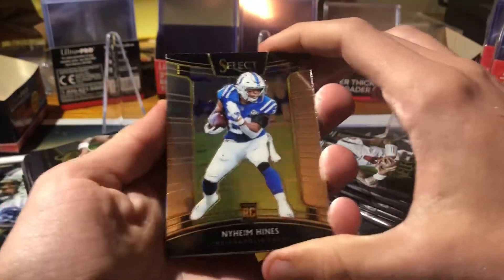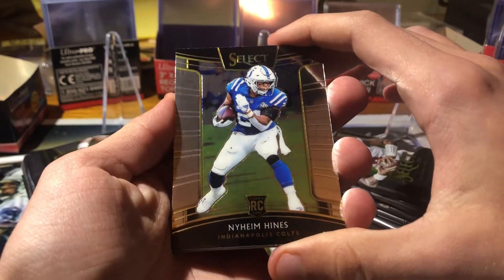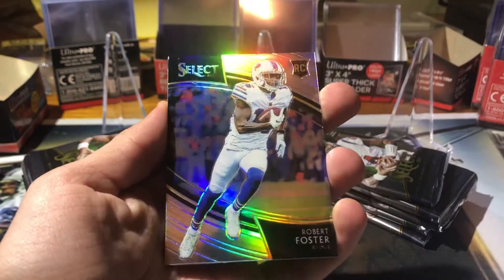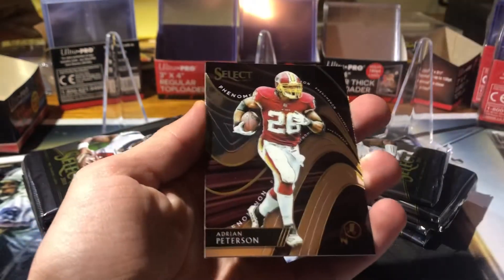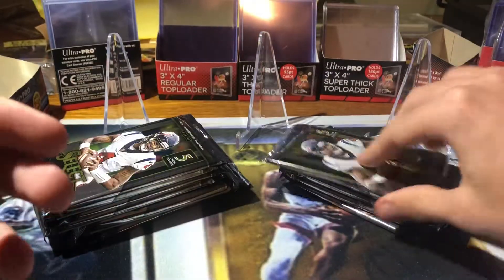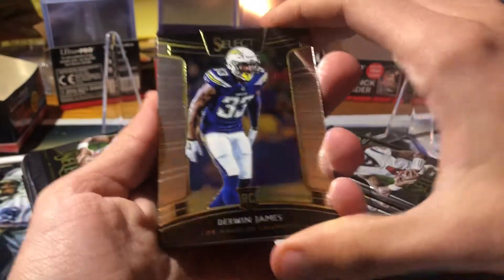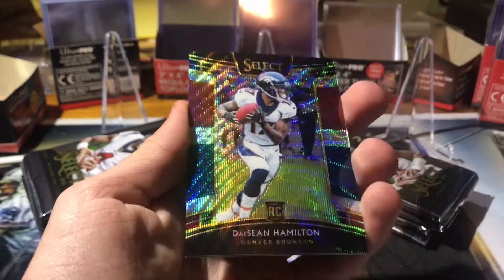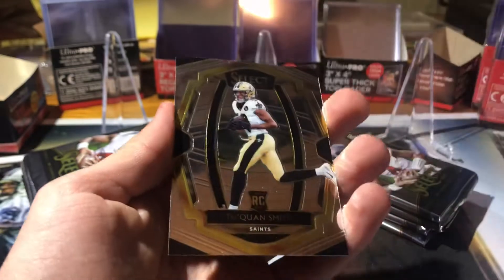Select Basketball should be coming out soon too, so I'll probably get a couple boxes of that. Alright, first pack: Naheem Hines, Jalen Ramsey, Robert Foster, Adrian Peterson, and Jared Goff. Second pack: Derwin James rookie, Calvin Ridley, Brennan Scarlett and Dashaun Hamilton red white and blue — dollar ninety-nine — and Treyquan Smith rookie.